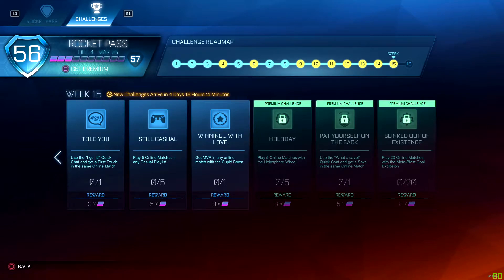'HoloDay' — play five online matches with the Holosphere wheels. 'Pat Yourself on the Back' — use the 'What a save!' quick chat and get a save in the same online match. And 'Blinked Out of Existence' — play 20 online matches with the Meta-Blast goal explosion. That's gonna be it for the week 15 challenges.